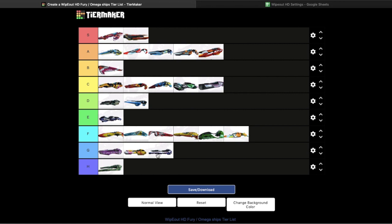G tier ships are definitely okay for Phantom racing, though probably not as good as the F tier ships. And sadly, according to this tier list, the bottom of the barrel is the HD Triacus — it's essentially just an inferior Piranha HD. It's got 16 in thrust and handling so it scores 0 there, and it's only got a 19 speed compared to the Piranha's 100.